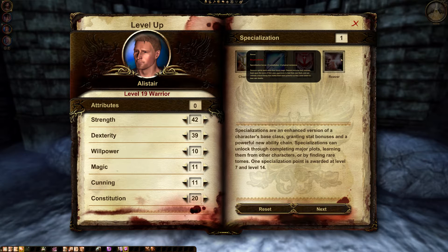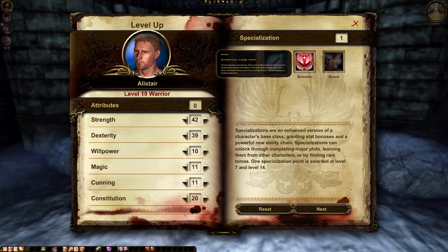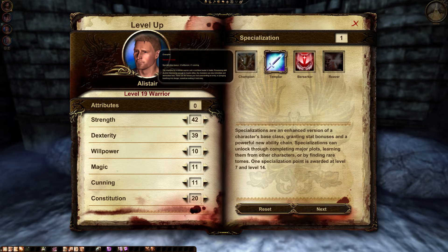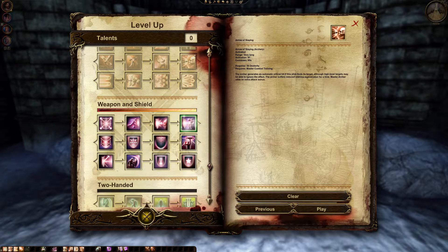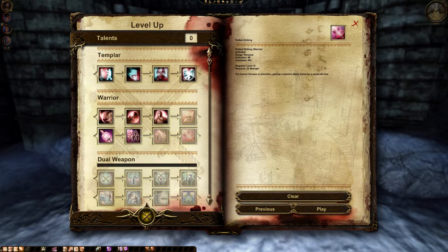A reaver could be gained from Ogryn perhaps, but we haven't seen him yet. We should go to the camp and speak with people, give them gifts. Usually I would want Champion, but I have no idea where we'll get the Champion specialization. Let's just keep it like that for now and unlock the last shield skill for Alistair.